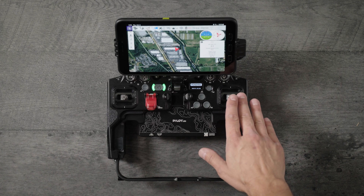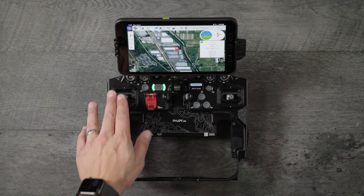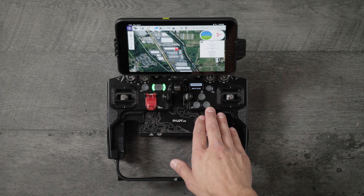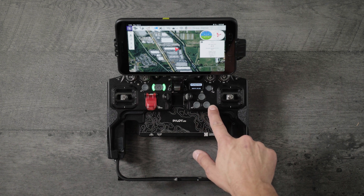Over here on the right, you have your pitch and roll. On the left, you have your climb, descend, and yaw. In the middle, you have your mode buttons: position, altitude, and manual.